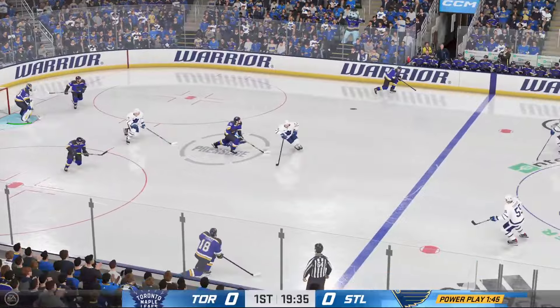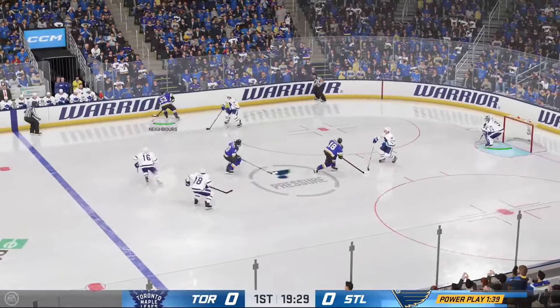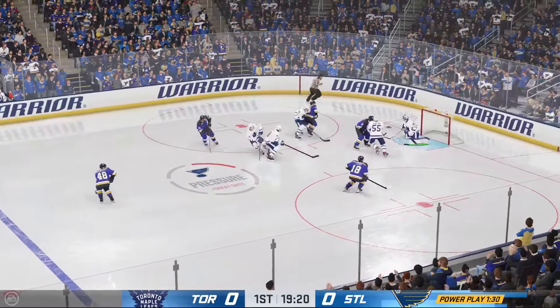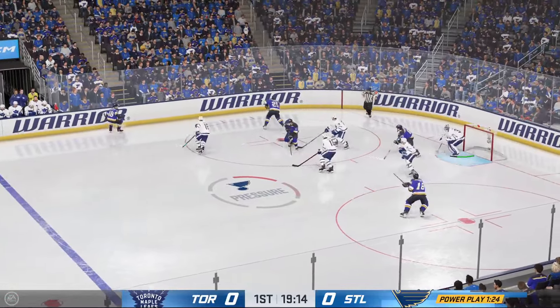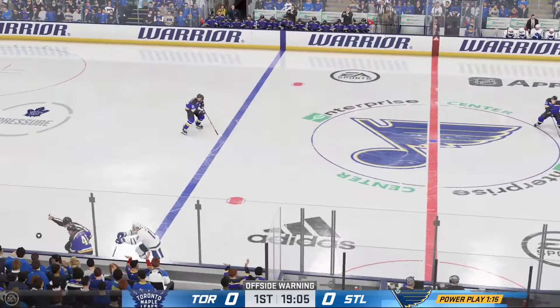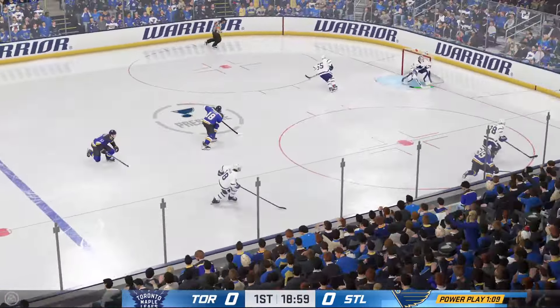St. Louis tries to break out from their own end. Here they come on the attack down the left side. Battle along the wall. Moosa quickly over to Neighbors. How did he stop that one? The shot came from the middle of the ice with some heat on it, but he's ready and waiting, in position, and makes the save. Gets it out of his own end. A successful clearing attempt.